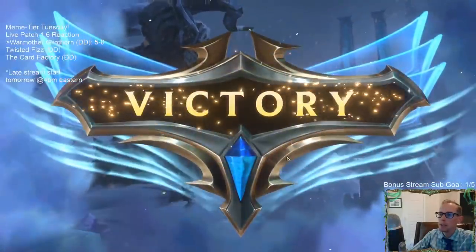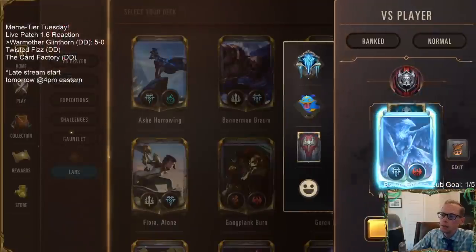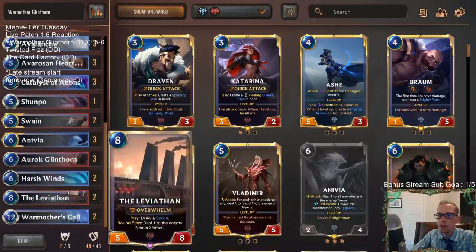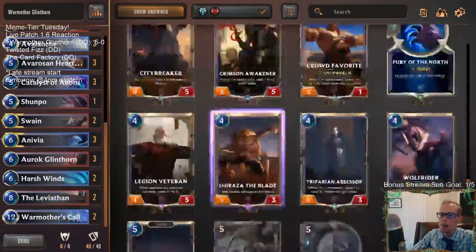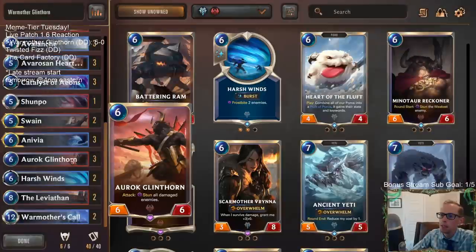It was fun to play — I'll be bringing this deck back. Auroch Glinthorn honestly didn't really do much; it was just big. But Catalyst and War Mother's Call are very strong. Love having Leviathan and Swain, especially with War Mother's Call. Glinthorn is just a 6-6 they have to deal with. I'm not convinced Auroch Glinthorn is better than Minotaur Reckoner if we had that instead. Maybe Reckoner would be better — I don't know.